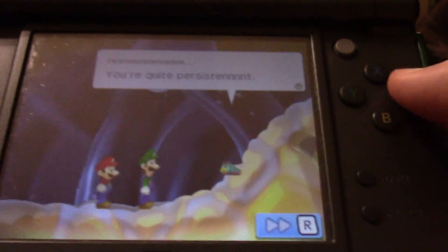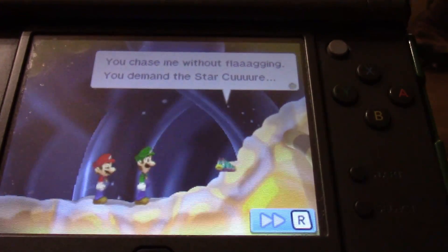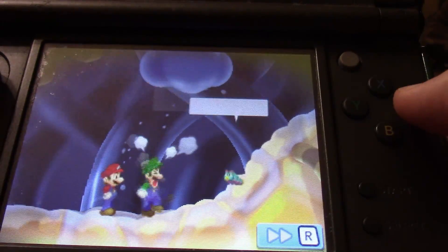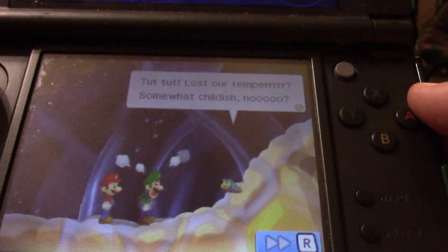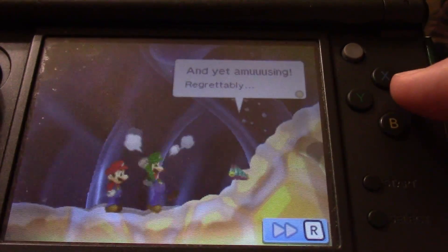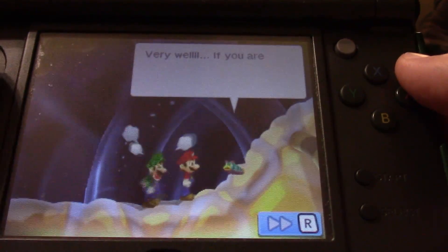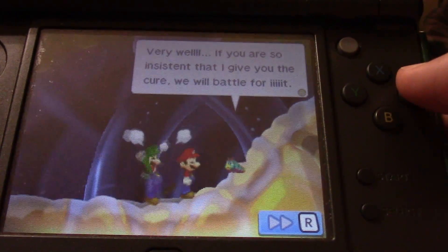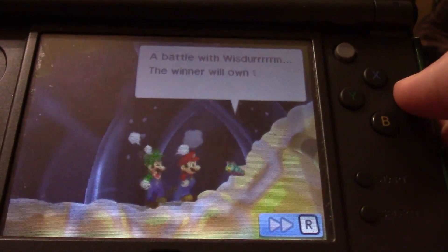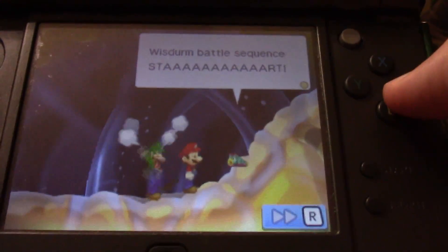You're quite persistent, this troubles me. You chase me without flagging, you demand a star cure — rather bracing, methinks. Lost our temper, somewhat childish, no? And yet amusing. Can you please stop bullying him? Very well — if you are so insistent that I give you the cure, we will battle for it. A battle with wisdom. The winner will own the Star Cure. Then we begin. Wisdom battle sequence start!